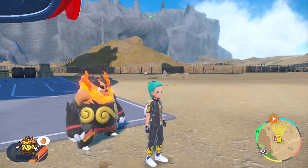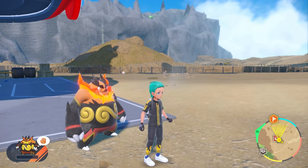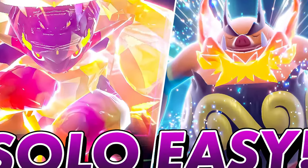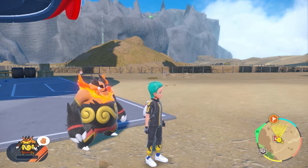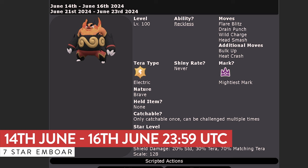We already covered a raid build earlier today — the Armarouge — a very good option. I'll link that video in the top right corner and down in the description below. The Emboar event is running from the 14th through the 16th of June as of recording.